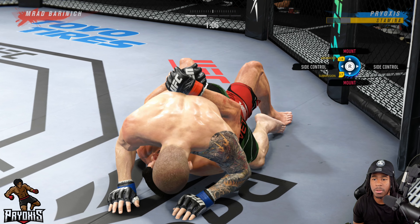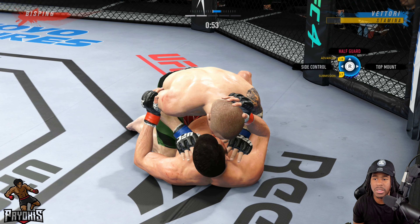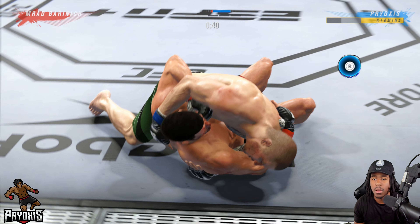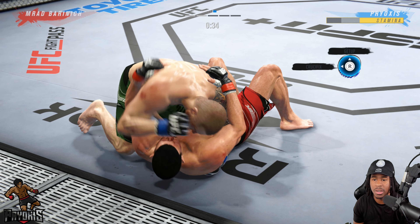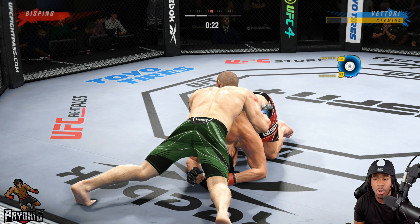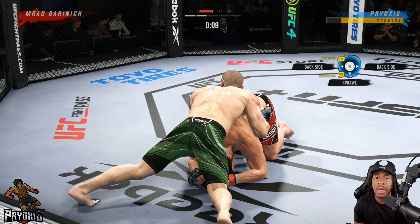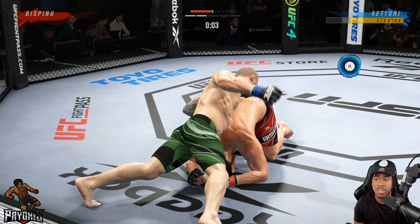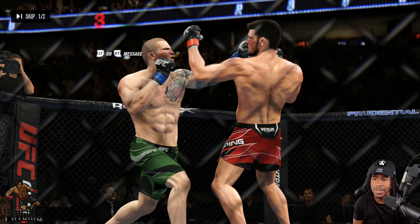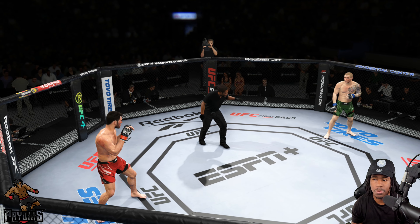He goes to the half guard, tries to transition again — we deny it. You can see we've got a fair amount of grapple advantage so we go back to top mount transition. Boom, posture up — nice. Going to posture back down. He goes to the right — I believe he's gone right the last few times. Let's take it to side control just to mix it up — boom, boom, boom. 39 seconds left, can't get a submission but I can get some nasty ground and pound with these elbows. He can go up or he can go down from here — that mix-up doesn't give me much time to think, but I have to be quick or he'll get the transition.